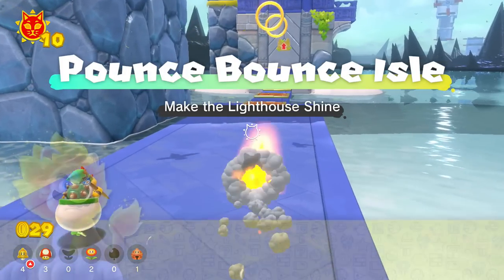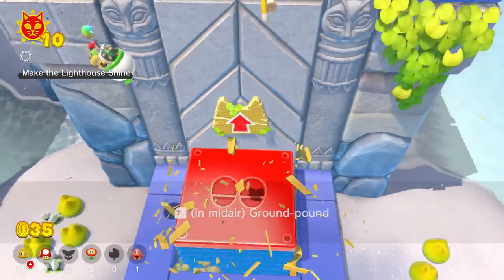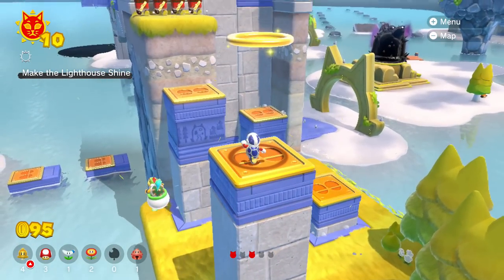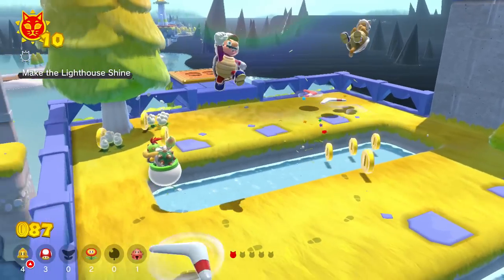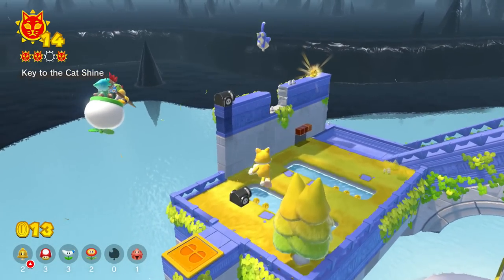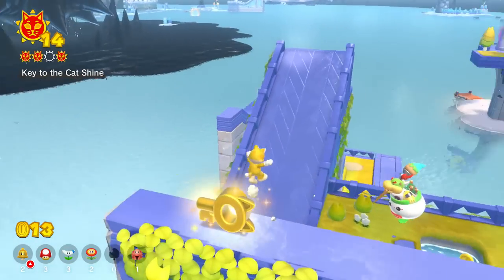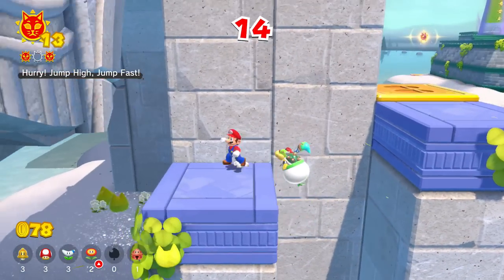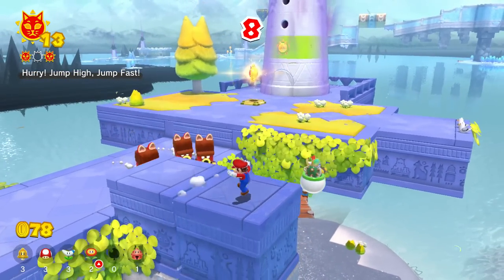Pounce Bounce Isle is easily one of the most fun and fluid levels in this game. It's a joy to just run around and soar through this island, as its layout presents a great combination of open-ended platforming on the ground and in the air. The whole area is based around bounce pads that only activate when you jump off them, and it has you scaling multiple smaller islands to get to your prize. When you first visit, you'll deal with boomerang brothers and block steppers, but later in the game, Bullet Bills will be added to give the island a whole different vibe. Additionally, the key challenge actually makes the key somewhat difficult to find, as instead of being placed in the open, it's on a high wall usually obscured from the player's view. That's a huge plus, as most keys in other islands feel way too easy to find. Overall, Pounce Bounce Isle is a very fun area to platform through and just mess around in.